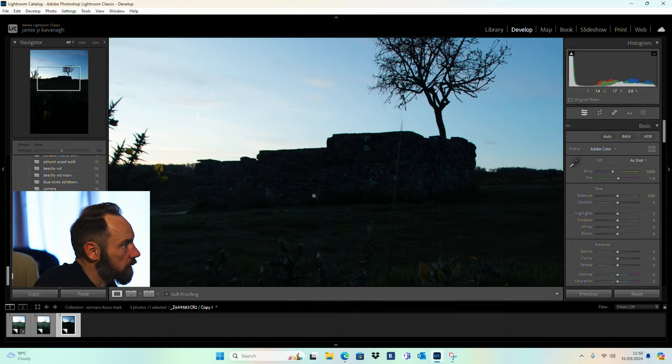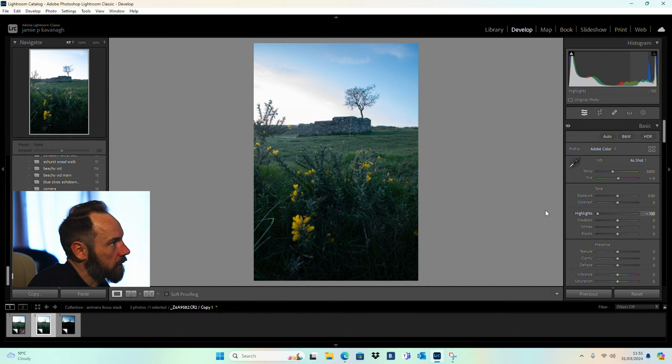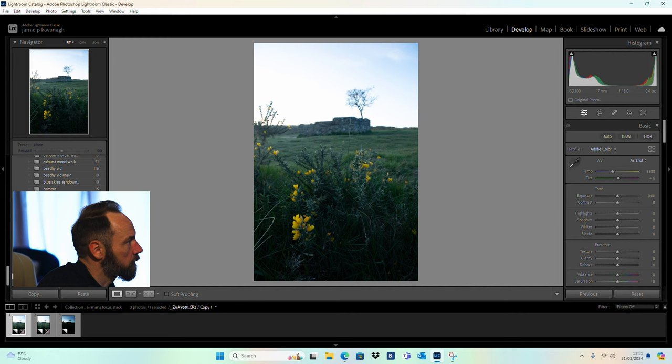On the third image I focused on the tree and exposed for the sky, because I haven't got enough dynamic range in my camera to reclaim it — if I drag down the highlights the sky is just all blown out down here. So yeah, I couldn't do that. Anyway, so focus stacking — you've got your three images. Now the easiest way is to use Photoshop.